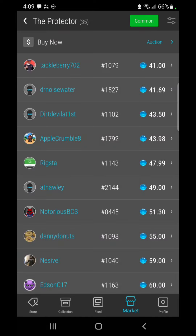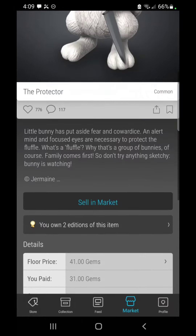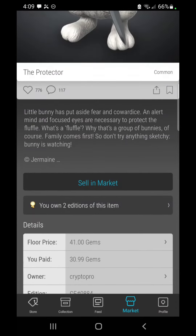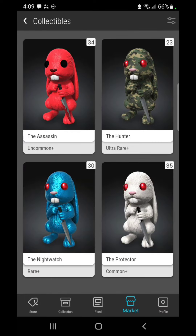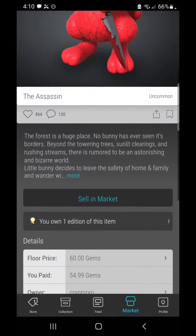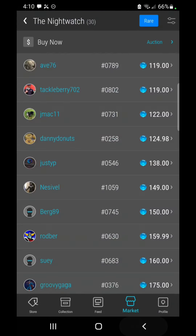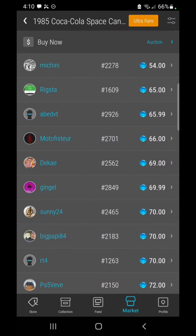The Protector common is sitting at 41 and I know the behavior of this item - every now and then it takes a nice little nose dive. The first one I picked up at 31 gems and then it dipped again and I got it for 30.99. I don't think it's going below 30 again unless some really cataclysmic events bring the market down. The uncommon Assassin is sitting at 60 - it went down as low as 45 but I bought my first at 54.99 and I don't think I'll get a second. The Night Watch rare is on the radar at 119 - it has dipped down to 95 gems so if we go below 100 again I'll pick that one up.